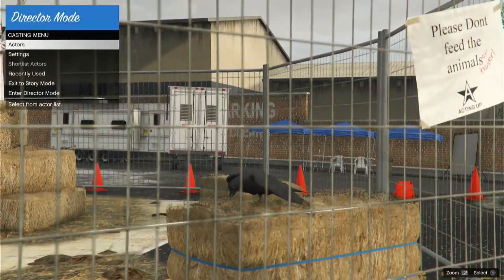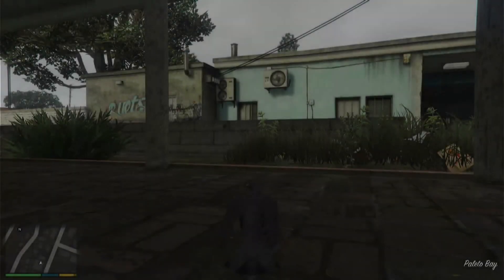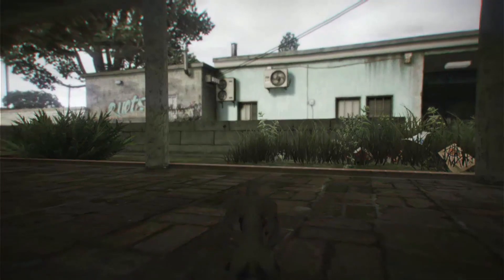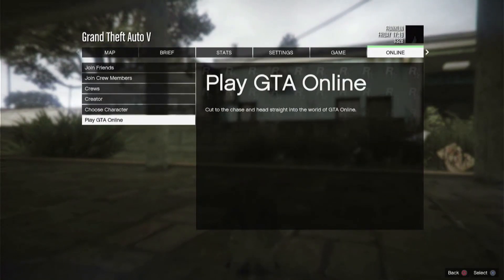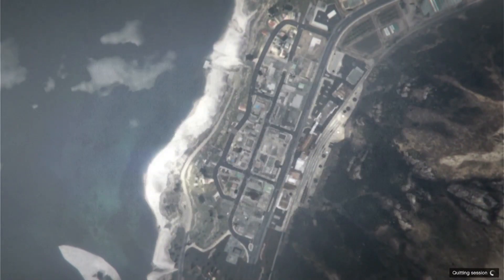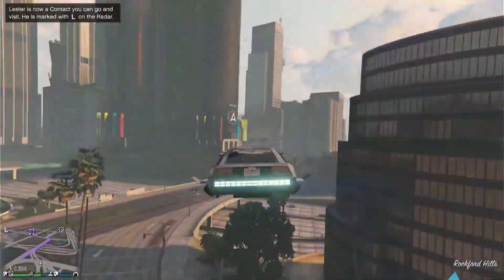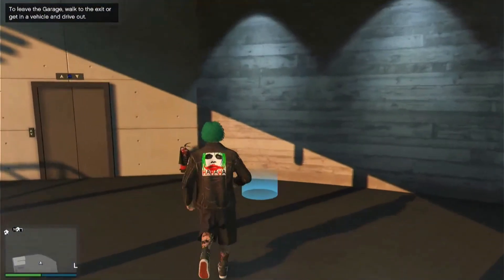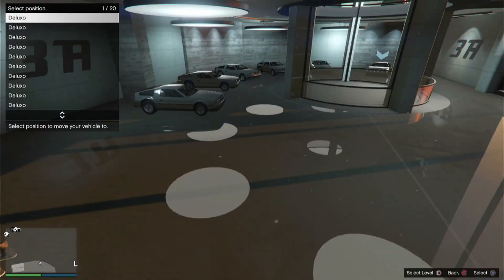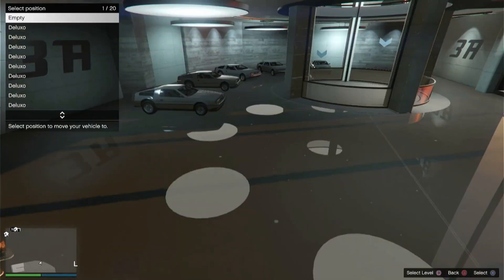Now go down to exit to story mode and select. Then push pause and go to online, then play online and choose invite only. Once you are back in GTA Online, you should notice you still have all the money you had before you bought all of the cars. Go to the garage where you stored them so you can save them indefinitely. To make sure the cars do not disappear when you close the app, go to rearrange and move every car to a different spot so the game will save them and you can turn around and sell them.